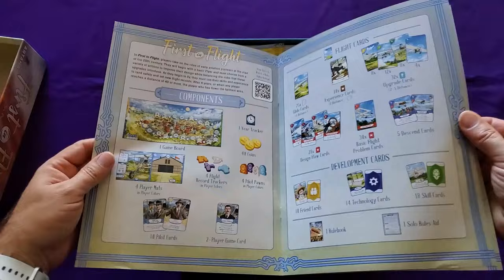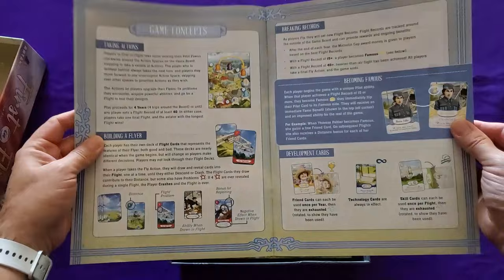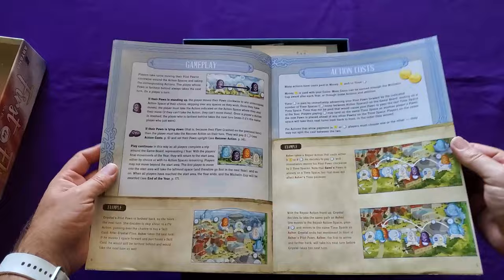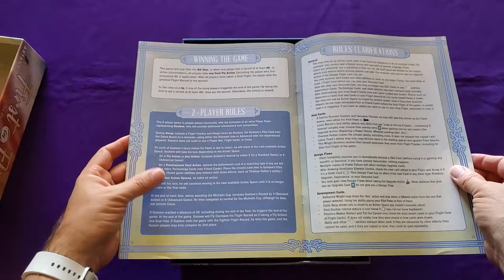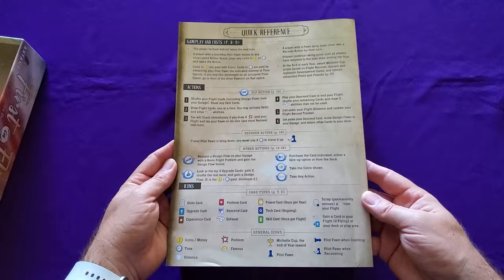The rulebook talks about the different components. There's a bunch of different types of cards in this game. You're going around this track and doing things basically to improve your deck, because your deck represents the airplane that you're developing. Eventually you do fly it, and that's the push your luck element. There's gameplay, action costs, cards, example flight. It seems like a more involved rulebook than I was expecting. There are two-player rules, rules clarifications, biographies, and the different pilot cards for each player.